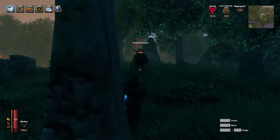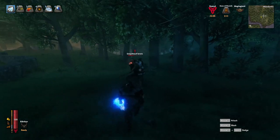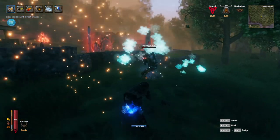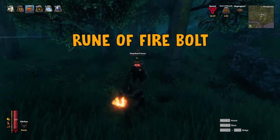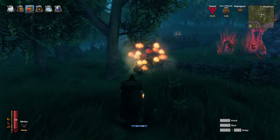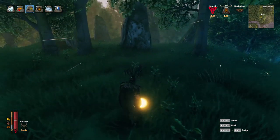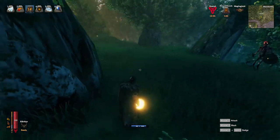Moving to the next rune — the Glacial Spike rune. I needed a target and it fired off a spike of ice. For the Rune of Firebolt, you can guess what it does — it fires a firebolt at the target. And now we have the Rune of Blink, which teleports me forward. I aim, and boom — it teleports me right there.